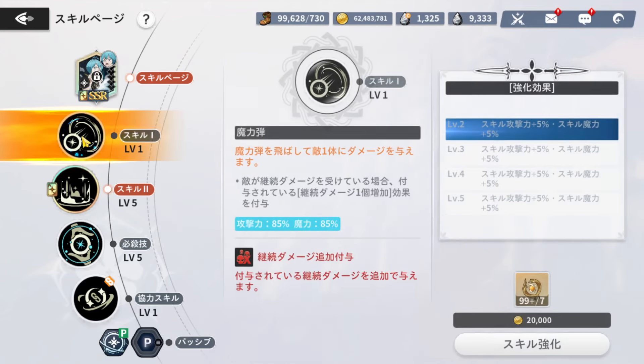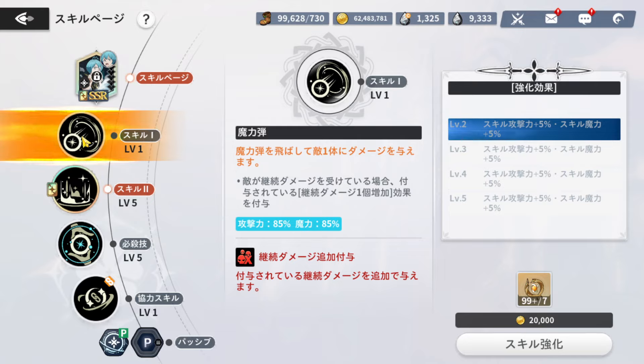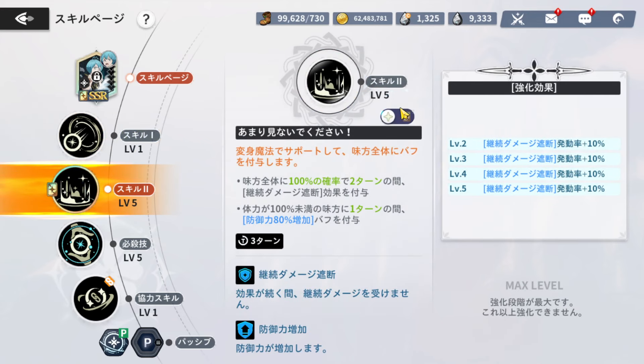Her Skill 1: when attacking a target afflicted with continuous damage, grants increased damage over time by one effect. Increased damage over time would add another DoT effect for each DoT type on the enemy for one turn. The skill page grants all allies DoT immunity for two turns with 100% chance.